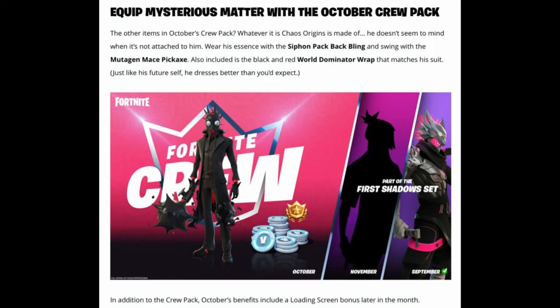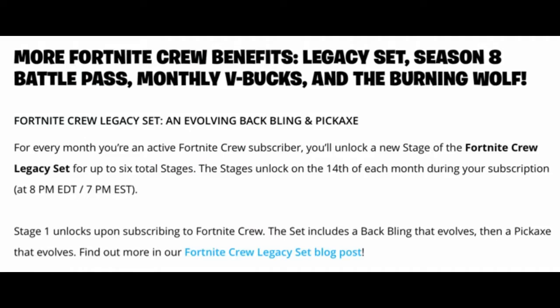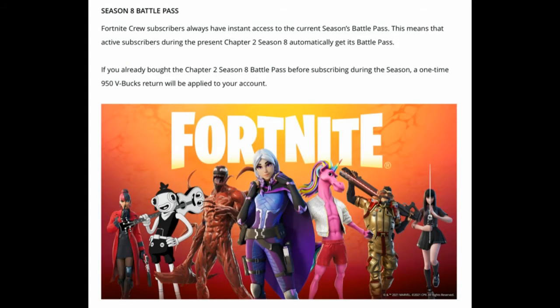Also included is the black and red World Dominator wrap that matches his suit. Just like his future self, he dresses better than you'd expect. In addition to the Crew Pack, October's benefits include a loading screen bonus later in the month. More Fortnite Crew benefits include the legacy set — an evolving back bling and pickaxe. For every month you're an active Fortnite Crew subscriber, you'll unlock a new stage of the Fortnite Crew legacy set, for up to six total stages, unlocking on the 14th of every month at 8 PM EDT. Stage one unlocks upon subscribing.